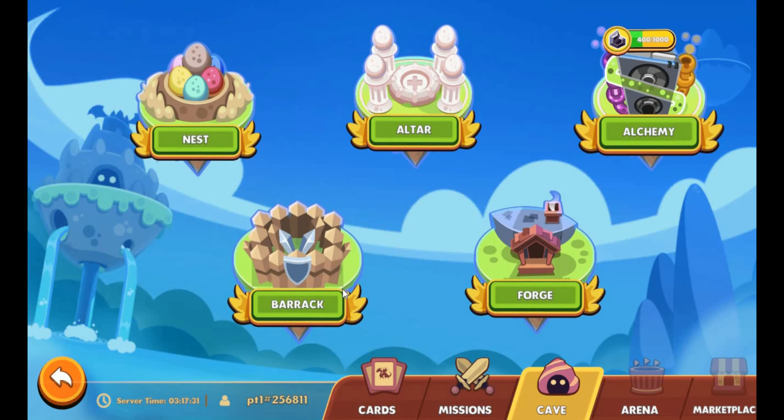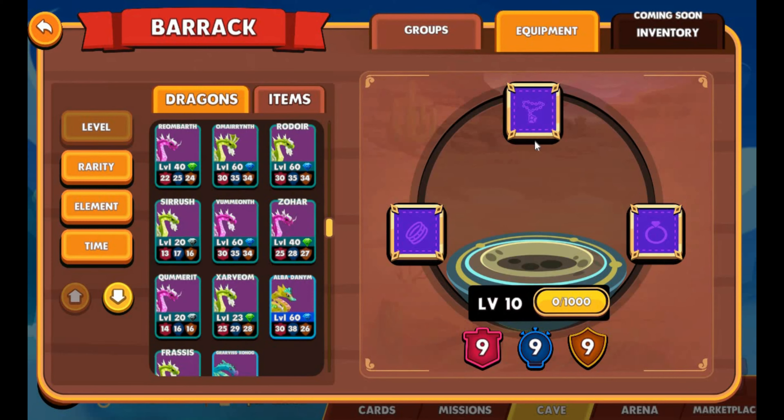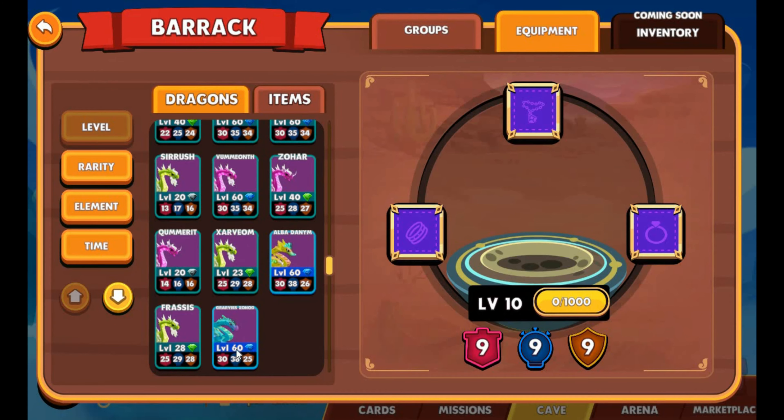On top of that, there's this new feature I've seen in here. If you have a look, you can now equip your dragons with elements — well, not elements exactly — more like a ring, necklace, and so forth. So you'll get extra points on top of your dragon when you put it on.